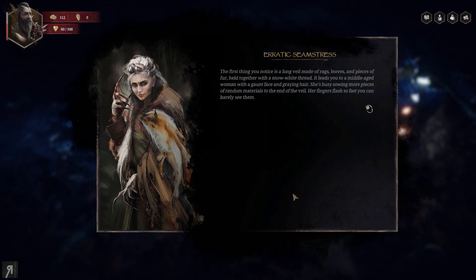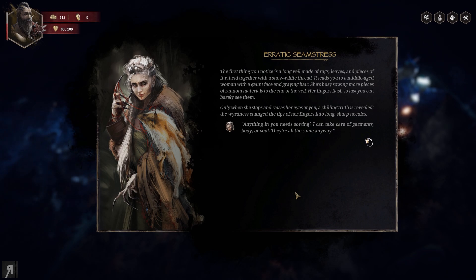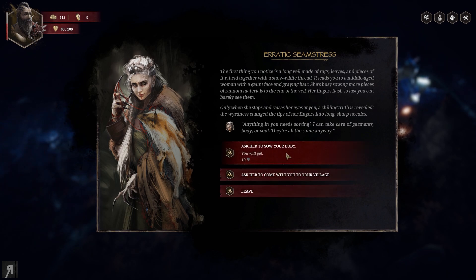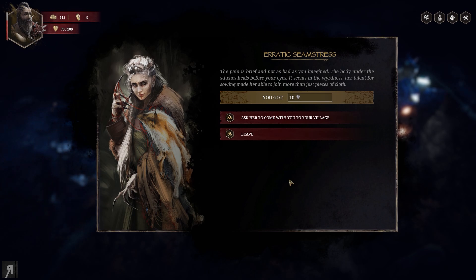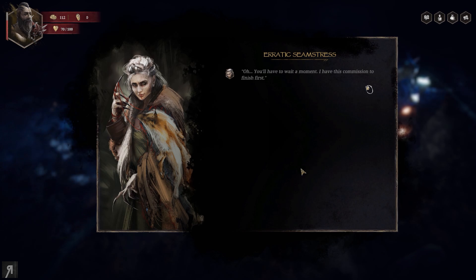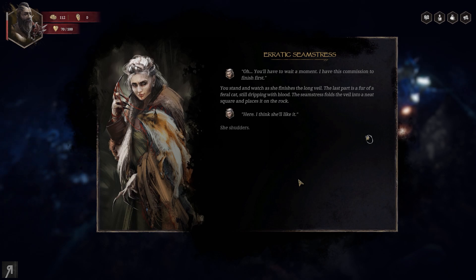Erratic Seamstress: the first thing you notice is a long veil made of rags, leaves, and pieces of fur held together with snow-white thread. When she raises her eyes, a chilling truth is revealed — the weirdness changed her fingertips into long sharp needles. 'Anything in you need sewing? I can take care of garments, body, or soul — they're all the same anyway.' We ask her to sew our body for 10 HP. Then we ask her to join our village, and after finishing her current commission she agrees.